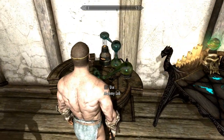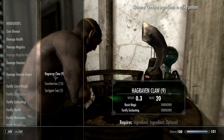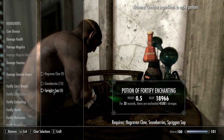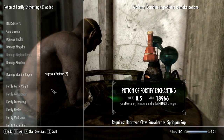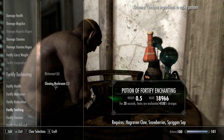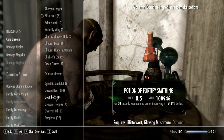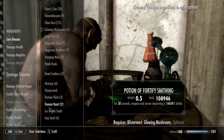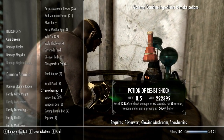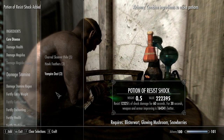We're going to use the alchemy table. For Fortify Enchanting, we use Hagraven Claw, Snowberries, and Spriggan Sap — for 30 seconds your items are 4,108% stronger when enchanting. I'm going to make two of these. For Fortify Smithing, we use Blisterwort and Glowing Mushrooms — 16,000% better. If we add a Snowberry, it changes to a Potion of Resist Shock, so be careful. Without the Snowberry we get almost 17,000% better armor improvement. Let's craft two of those for good measure.